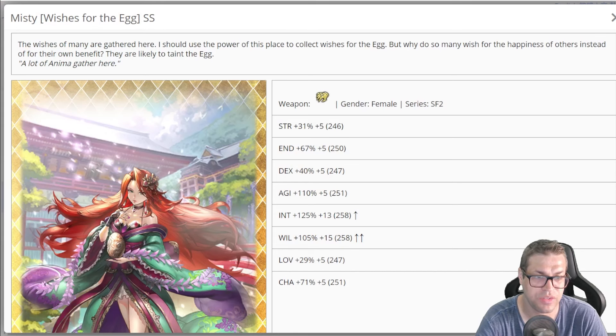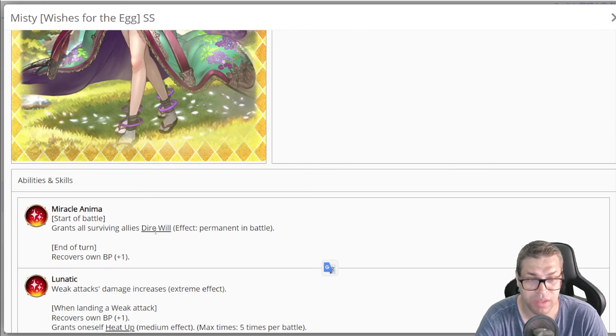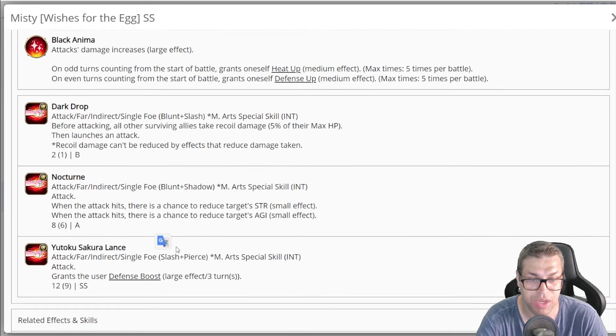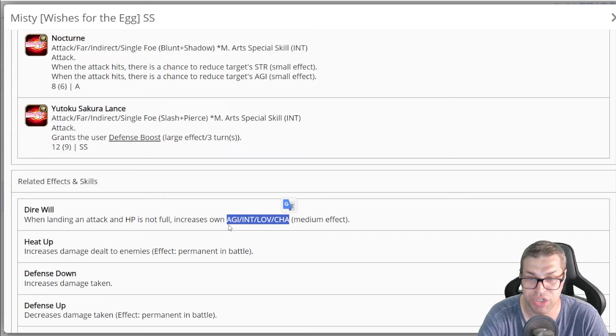The next character is Misty, and she is very strange. We have only 67% endurance and 125% intelligence — that's a very good value — alongside very good agility and Will at least high at 105%. The first passive is called Dire Will: she applies a passive to the whole party that buffs four different statuses by 15% — those are agility, intelligence, love, and charisma. Agility and intelligence are good statuses for mages so they are faster, have better accuracy, and do more damage. Love and charisma will allow you to heal better.